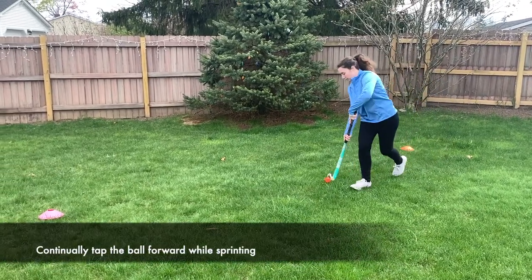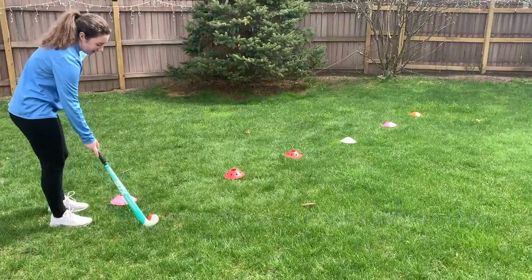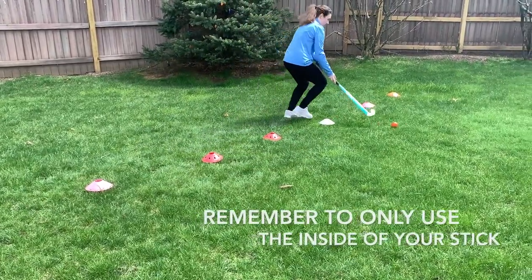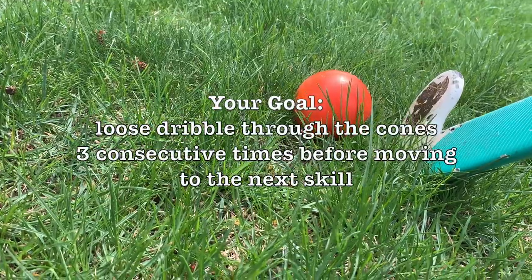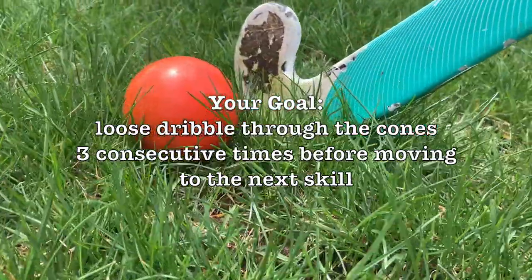When performing the loose dribble, be sure to continually tap the ball forward while sprinting. Set up your six cones evenly so that you can dribble between them. Be sure to only use the flat side of your stick. Your goal today is to loose dribble through the cones three consecutive times before moving on to the next skill.